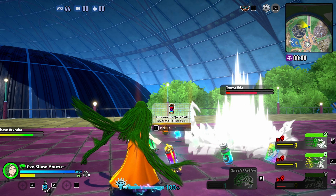Her Quirk Y still does 15 damage on the grab, but the finishing explosion number is 120 — insane. The range Quirk A does 70 damage for 2 hits. And that's Ibara's damage.